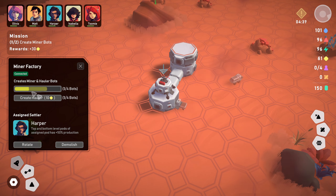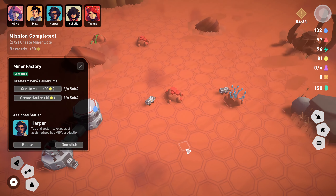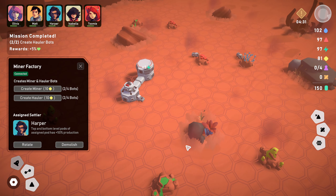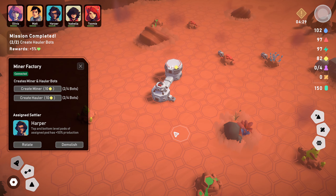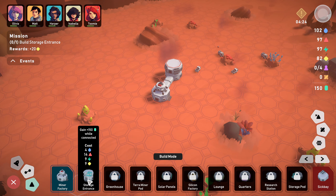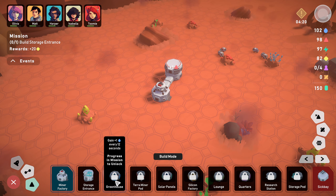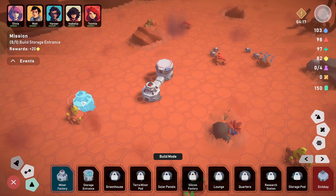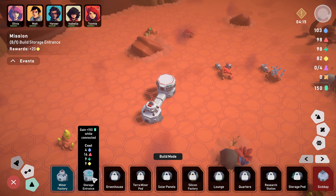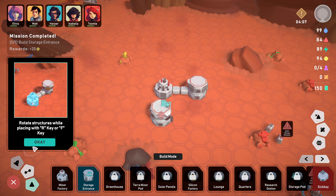Nice, feels good! I can zoom all the way in, move around, rotate. Create miner and hauler units to mine a planet. We're going to go in and assign someone to this pod - it requires a settler assigned to function. Doubles production for assigned pod, top and bottom level pods of assigned pod has 50 production.